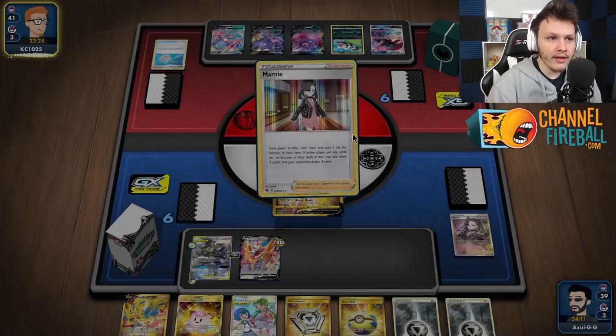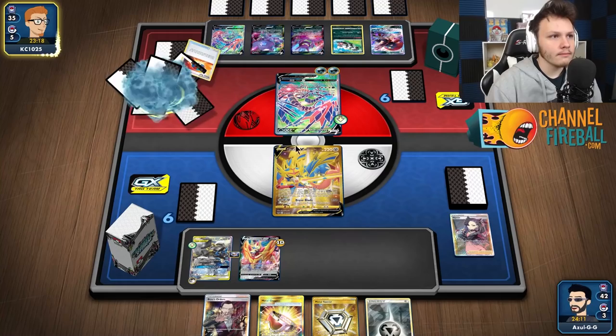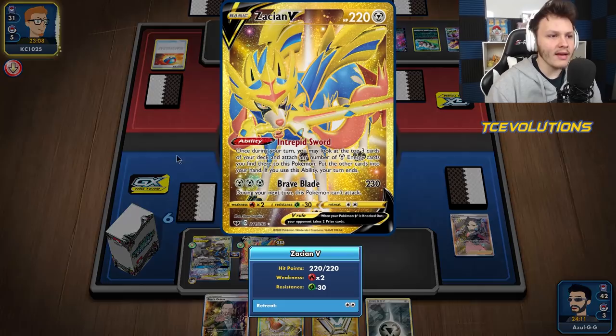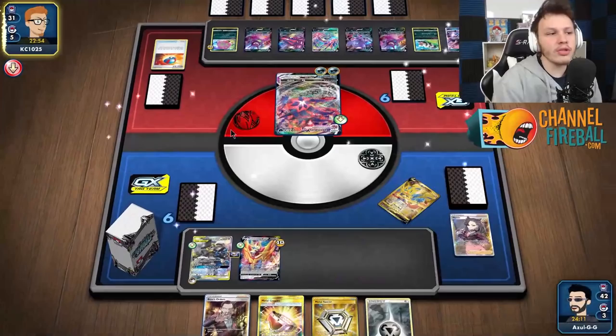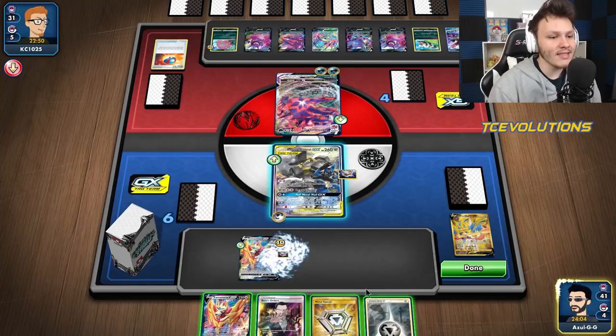It only moves basic Dark Energy, so these two Hiding Energies are okay. They Marnie us so we get a new hand. We didn't get to use Quick Ball for Zamazenta - maybe a little greedy. We see our opponent got the knockout on our Zacian, which was kind of expected. We have the GX attack - we'll use Full Metal Wall, take away these two energy off their Eternitus VMAX so they can't return knockout. Then we can Boss-kill the Spirit Tomb, which looks like their answer for our Zamazenta.